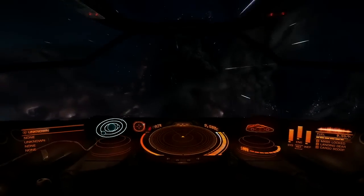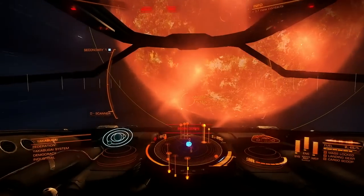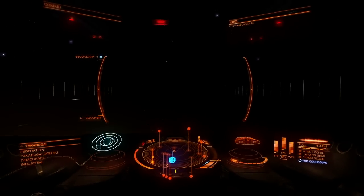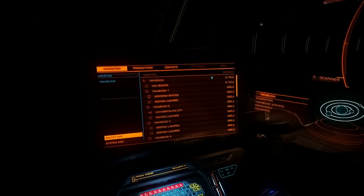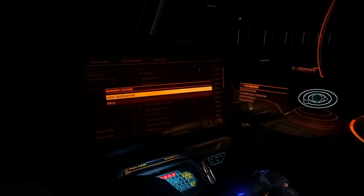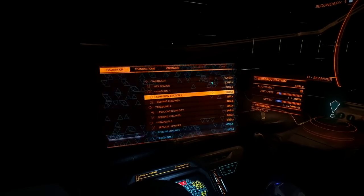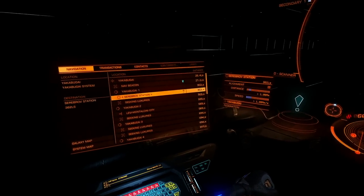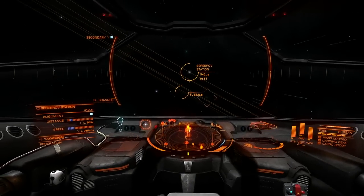Now I'm in the Yakubugai system. I'll throttle back and find Sarabov station — block destination to that. The thing is you can't drill down to a specific station if you're not in the system itself, so you have to go there first. Now it's on my compass, which is helpful, and we're going to book it in super cruise.